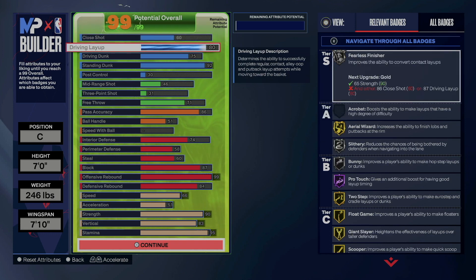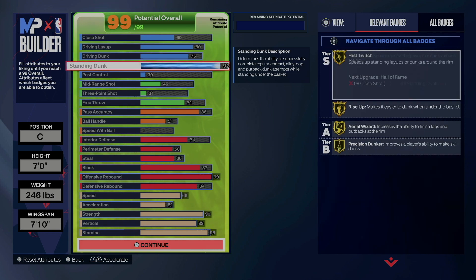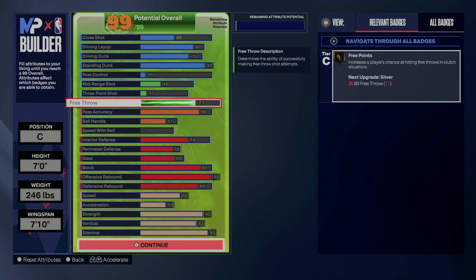80 driving layup to get that Pro Touch layup on Hall of Fame. 75 driving dunk to be able to get the Giannis dunk packages, Shaquille O'Neal, Dwight Howard. 92 standing dunk to get all those elite contact dunks. You also have a 71 free throw to be able to shoot free points if you are a rec player for the rec and Pro-Am.